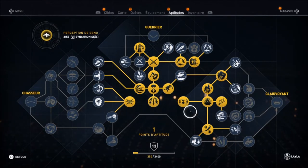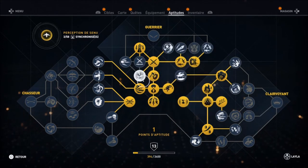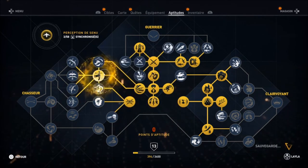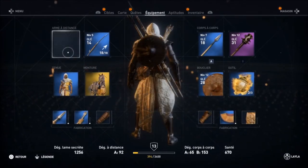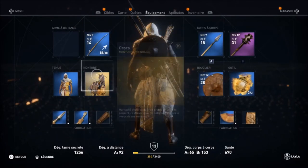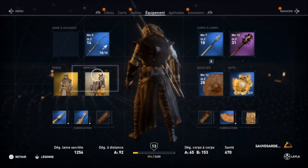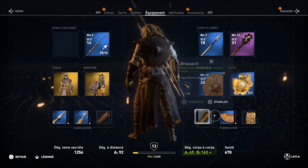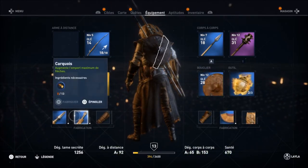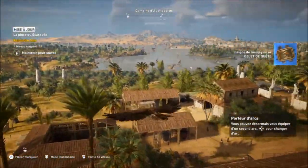Je vais me chercher un point pour débloquer un deuxième arc. L'arbre est divisé en chasseur, guerrier, clairvoyant. Vous pouvez avoir deux armes au corps à corps et maintenant deux arcs. Vous avez des arcs qui peuvent jeter plusieurs flèches à la fois, et un arc mono-flèche. Il me faut encore chasser et crafter pour augmenter mes ressources.